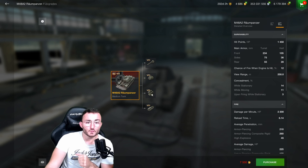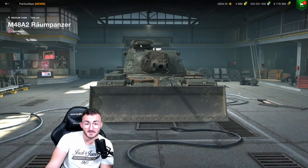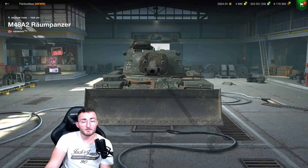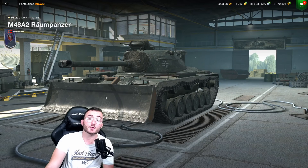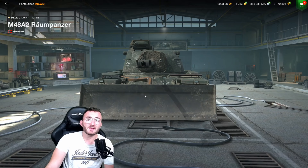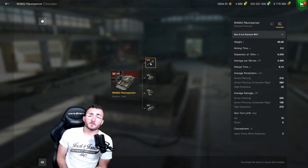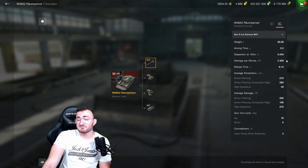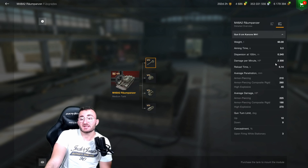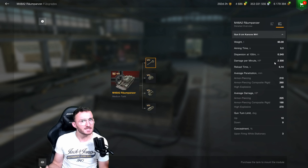For the M48 A2 Raumpanzer, things are a little different because the armor profile actually rocks. If we forget about the cupola — and that's the main problem, it's impossible to hide such a big cupola — for the rest, the turret should bounce a couple of shells, and heat shells shouldn't go through the hull. But even the slightest light tank at tier 8 will be able to penetrate you straight away. The DPM is 2.2K, which is average — not bad, but not impressive either.